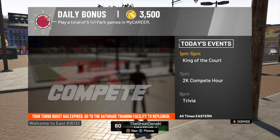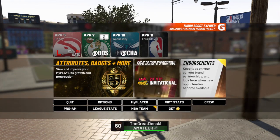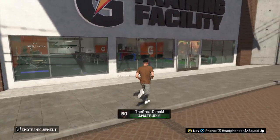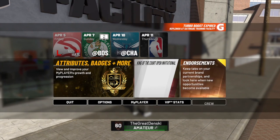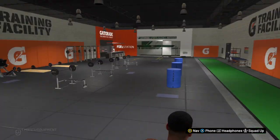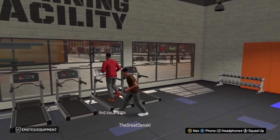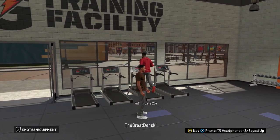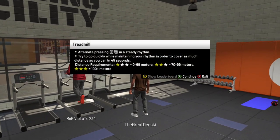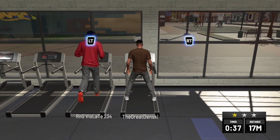Keep in mind you can only do the VC glitch up to three times, so you'll only be getting 15,000 VC per MyPlayer. You don't have to do this for the VC — you can do the VC glitch straight up without doing the badge glitch method — but this just shows y'all that you can do them both at the same time. If you're working on badges, you might as well get the VC while you're working on them. Now you want to go to the training facility and do a drill.